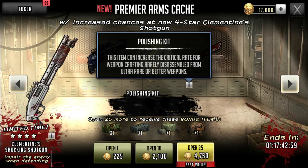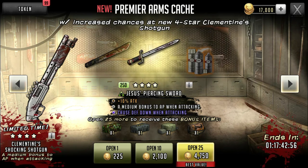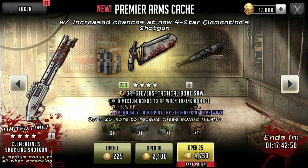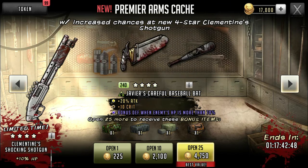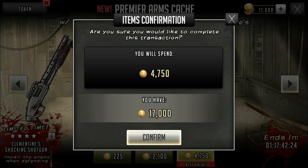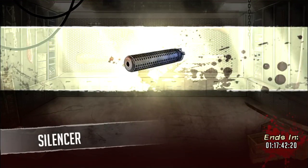Trying to catch my eye with that polishing kit. The fact that I can get a duct tape, polishing kit, or other crafting materials — I feel like this is a pretty good deal. Also, this is the Premier Arms Cachet. So I'm going to do a $25 pull. Let's see if we can get this Clementine Shocking Shotgun. It's a special stat weapon that a lot of people want, especially if you have that blue shield Garrett. You definitely want to give him this weapon.